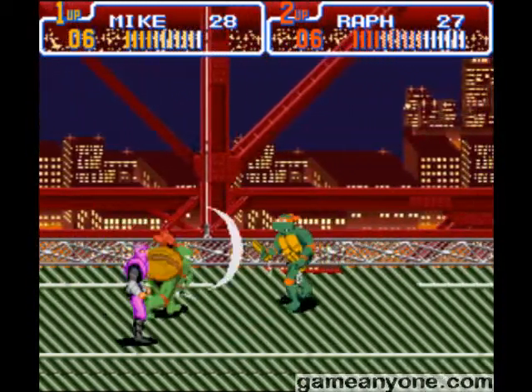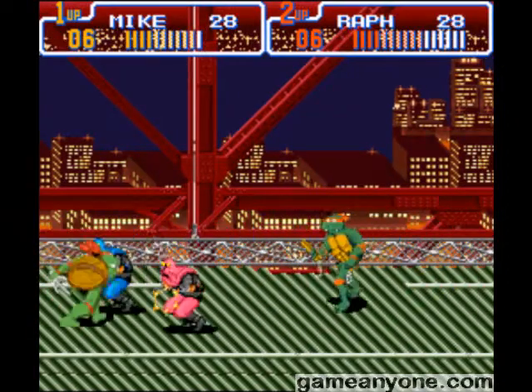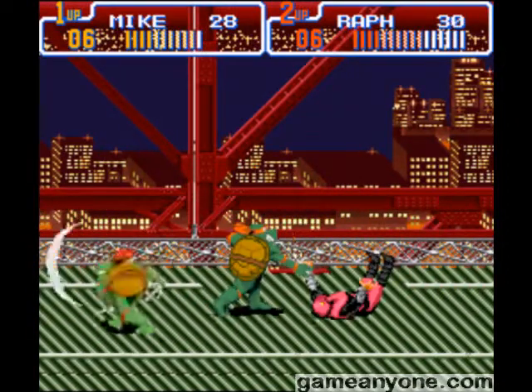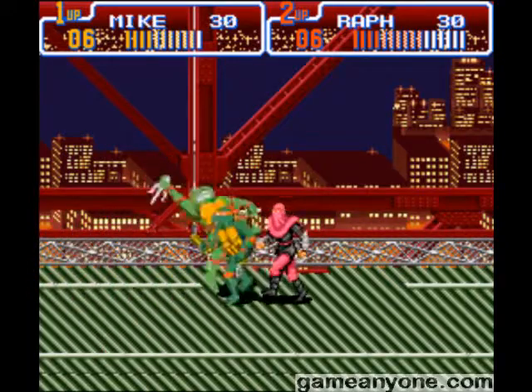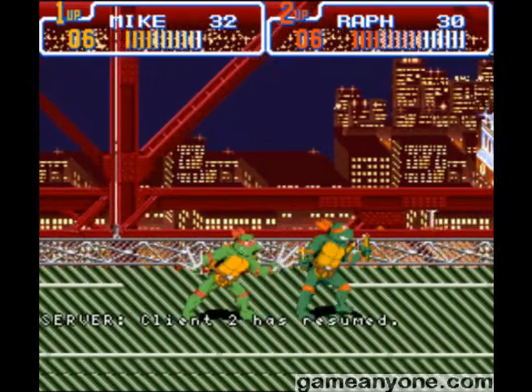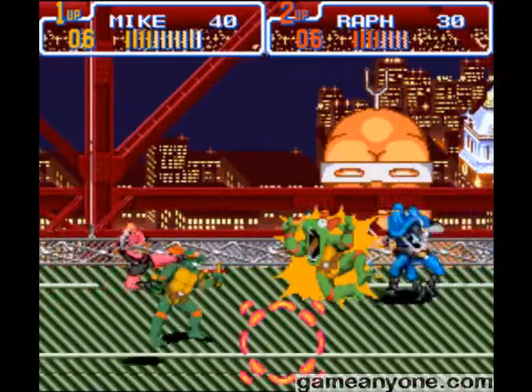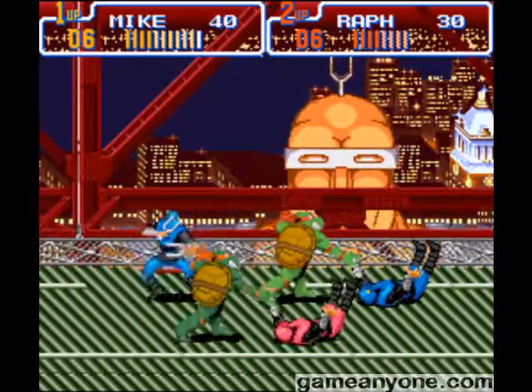You need to be able to learn how to do that throw in order to beat one of the bosses, but I can't remember for the life of me how to do it consistently. Like, I know how it's supposed to be done. I think you go up to someone, stun him, walk up to him, and then press down or forward to make him do that, but you never seem to do it consistently.